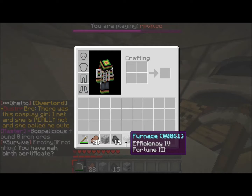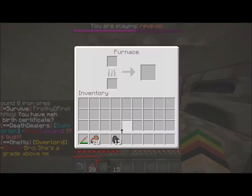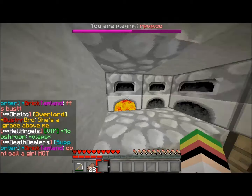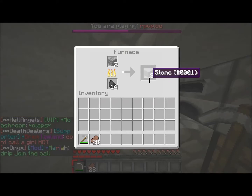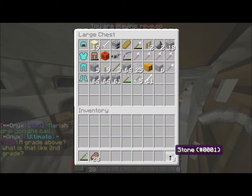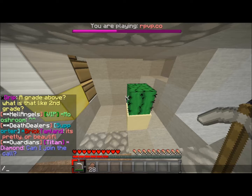Look at this — I enchanted this furnace at level 30 and got Fortune 3 and Efficiency 4. Watch how awesome this is: you put three stone in there, normally you'd get three stone out of that, but Efficiency makes it smelt super fast. And then Fortune 3 — it's just overpowered. I would have never thought about doing that. I've been grinding Repair as well.